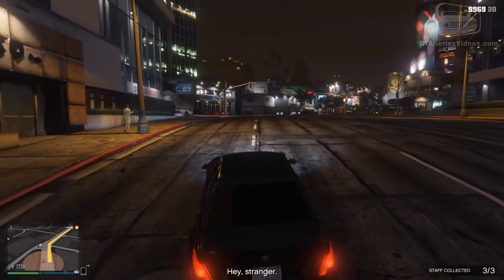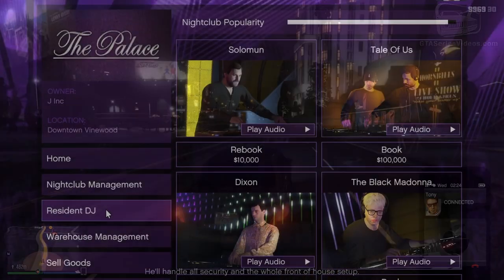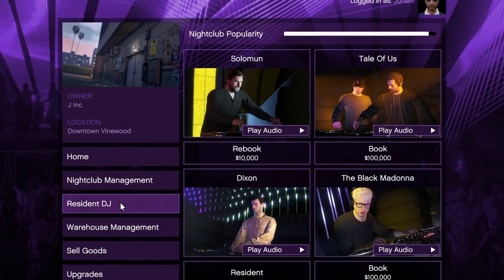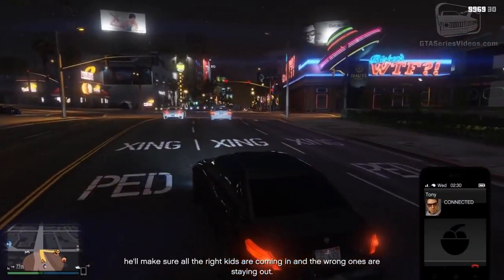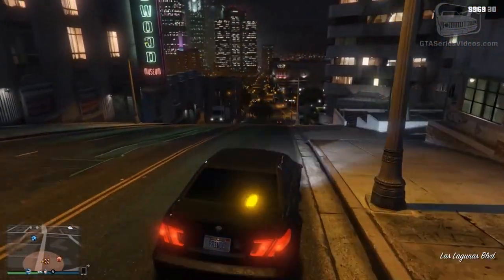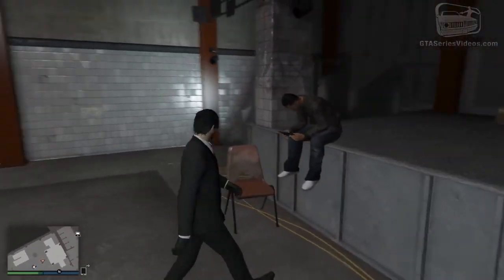The popularity bar will drop down as your nightclub becomes more boring for the guests. However, there are ways to bring them back. Firstly, you can change your DJ. When you go on this tab on your computer, you may see that some DJs cost $100,000 while others cost $10,000. The ones that cost $100,000 you have never booked before, while the ones that cost $10,000 you have already booked before and can just book back again. Every time you change DJ you will get a boost in popularity, but it's not the best way of getting popularity for the nightclub.